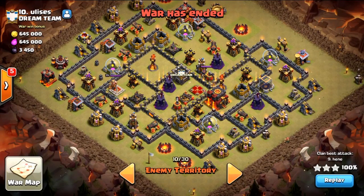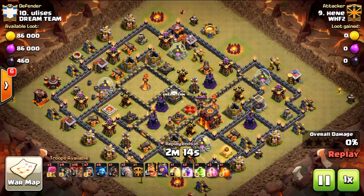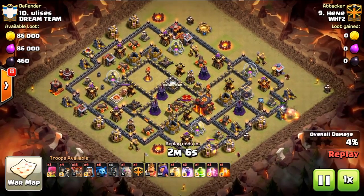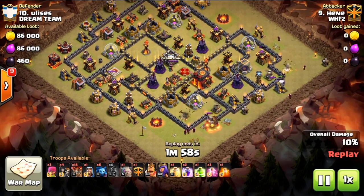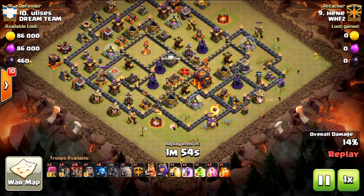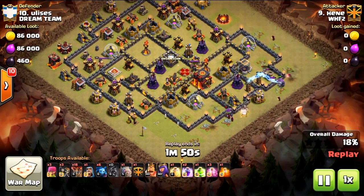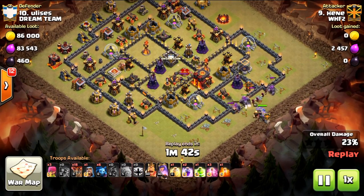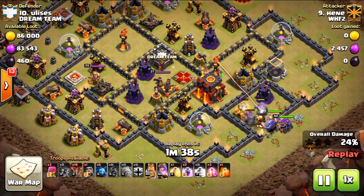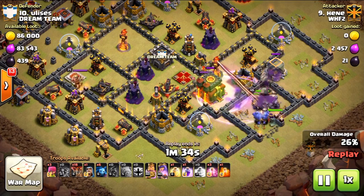We're going to look at a couple of cool attacks — some 10v10s and 9.5s and nines versus tens with true town hall 10s. Let's check out this one first: Heniko taking out a 10v10 with a gobo-la-loon or gobo-loon. We've got two golems down using a stone entrance, using three golems. The wall breakers get eaten up by a Tesla, the Tesla reroutes, and we throw in a few more wall breakers. Everything's going in just like planned — really nice funneling, with a jump connecting all the chambers.